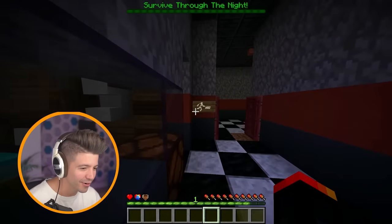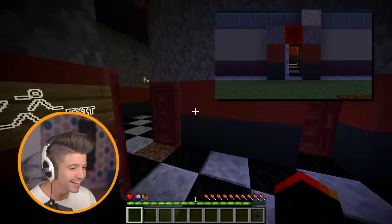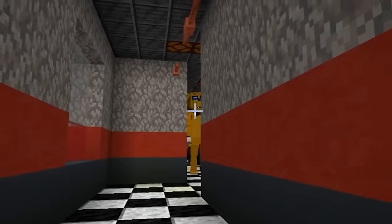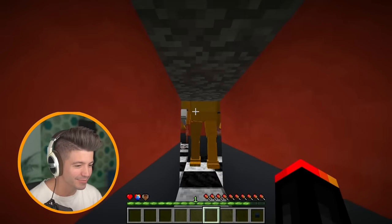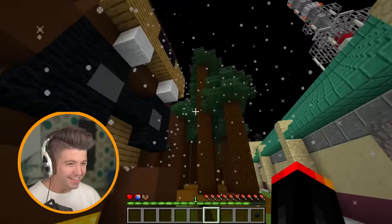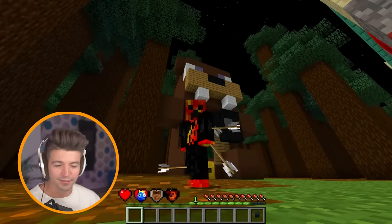So this is the security room right over here, and we have a security camera. Activate exit door — yes, I would like to do that. Now where is the exit? Not that way! I'm leaving this place, Freddy — there's nothing you can do to stop me. You're too fat to fit through this. I'm just going to leave. And what do we have here, ladies and gentlemen? The Freddy heart! That was so much easier than the real game — the real game is terrifying.